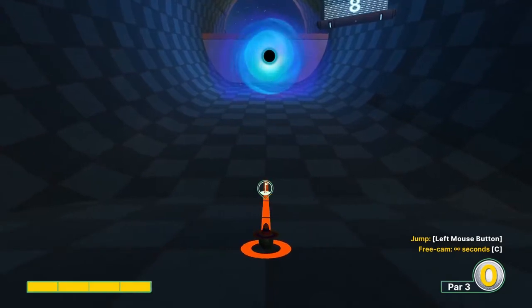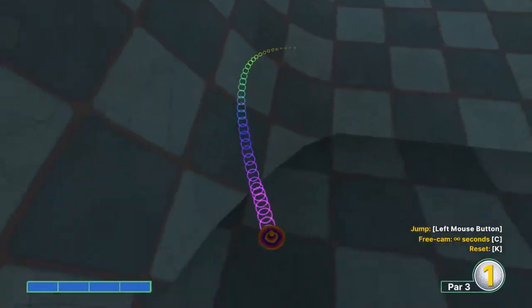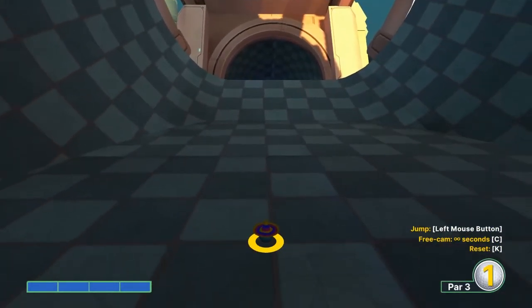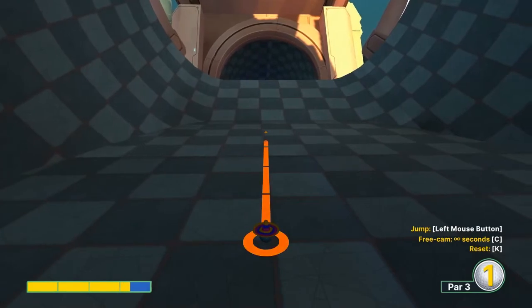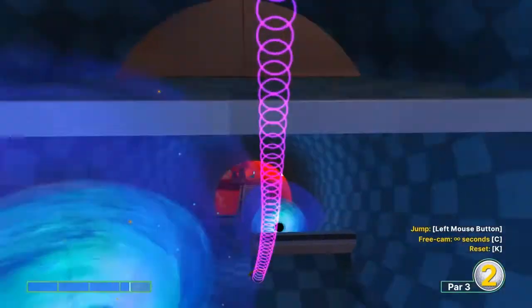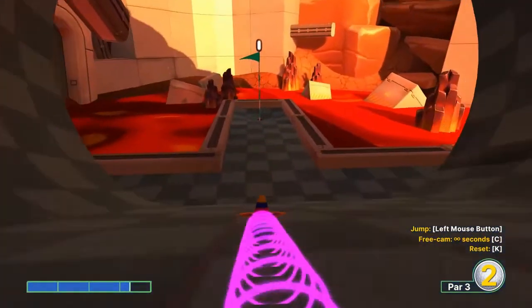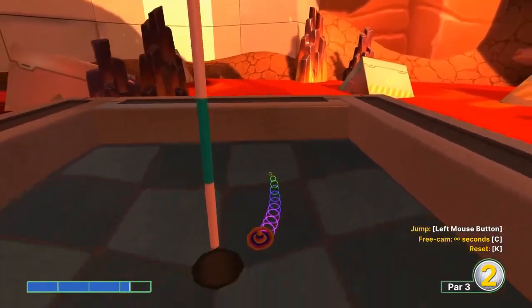Number eight: go straight, jump when you hit the portal. Second shot: 3.3 speed back to the center, no jump, for a two.